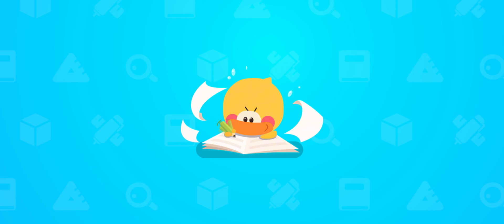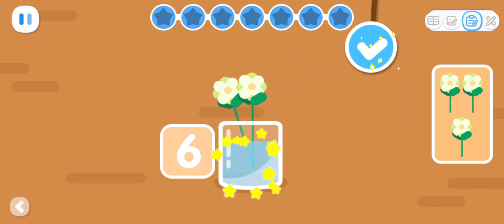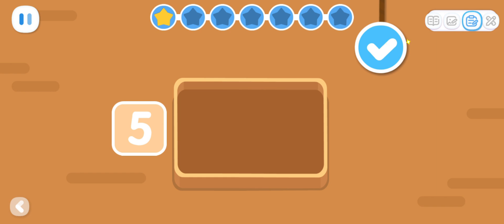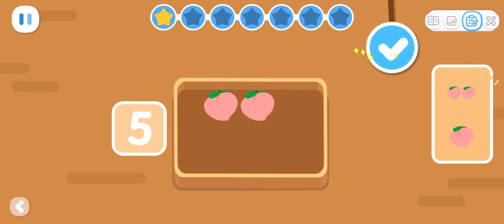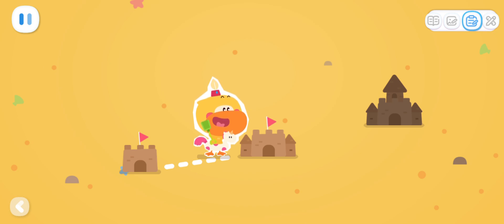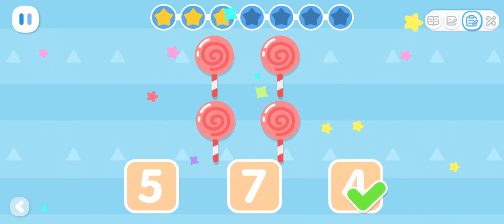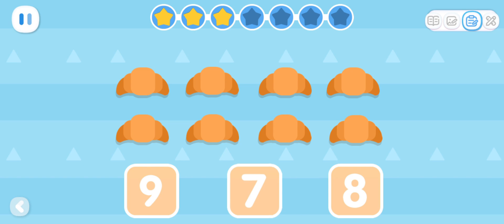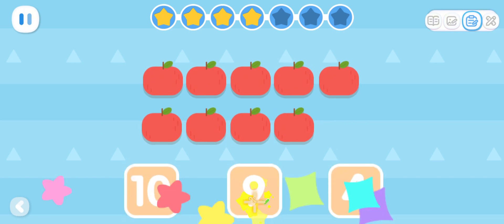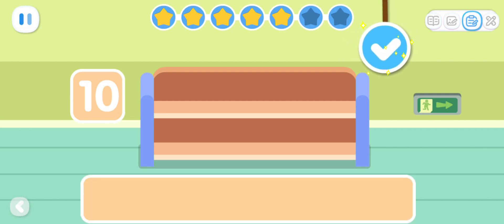Practice with Quacky! Basic Exercises: Please put six flowers in the vase. Please put five peaches on the plate. Advanced Exercises: Let's count. How many lollipops are there? Let's count. How many loaves of bread are there? Let's count. How many apples are there? Expanded Exercises: Please put ten dinosaurs on the shelf.